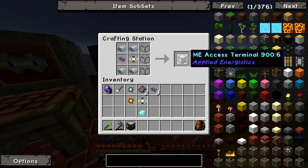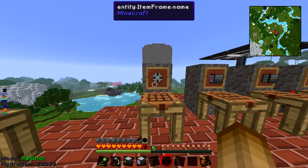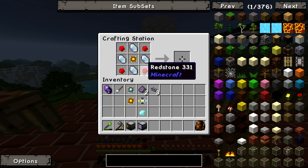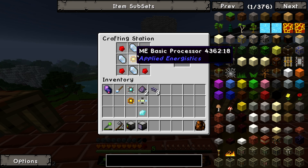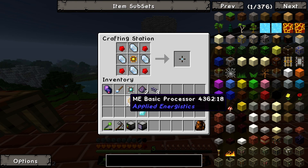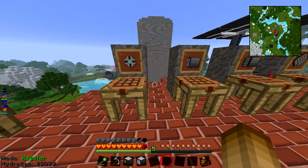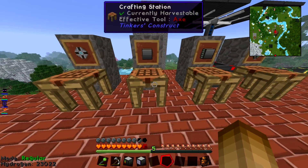Now you've got your Access Terminal and your Controller. You want to make a Storage Cell: that's redstone in the corners, Certus Quartz on the sides, and another ME Basic Processor — that gives you a Storage Cell. You're going to use a lot of those over time; you need them for making your hard drives.